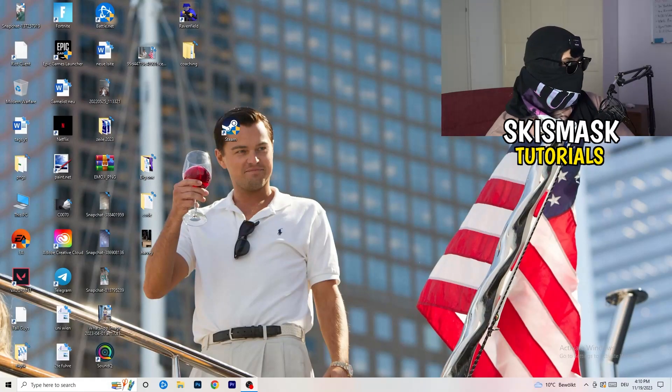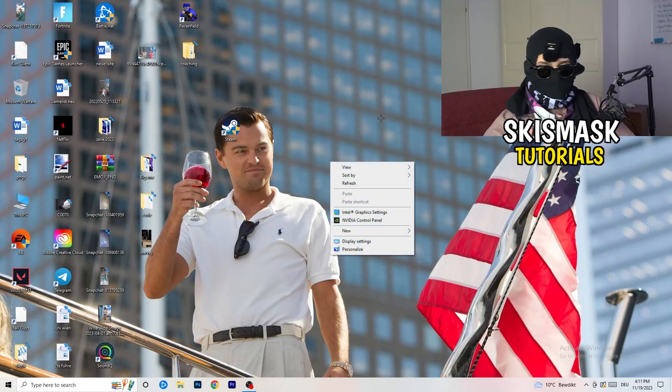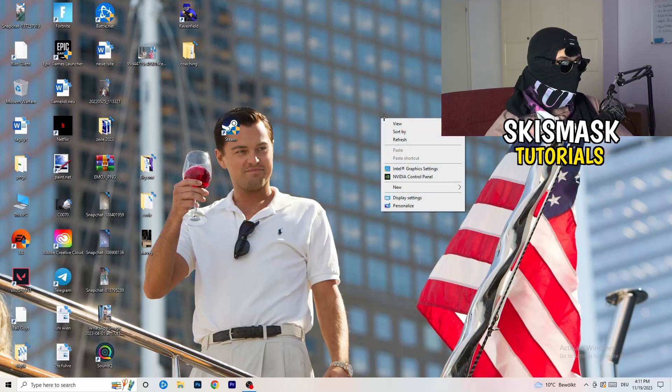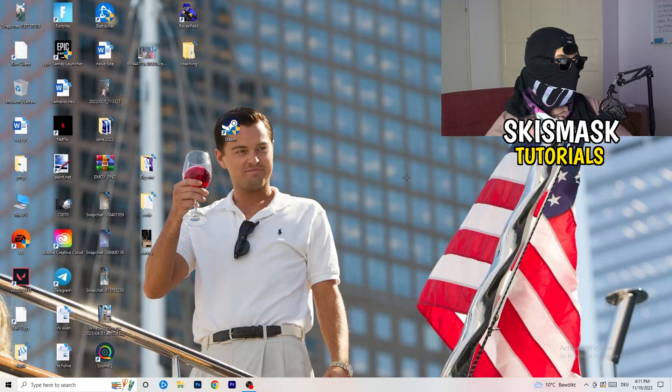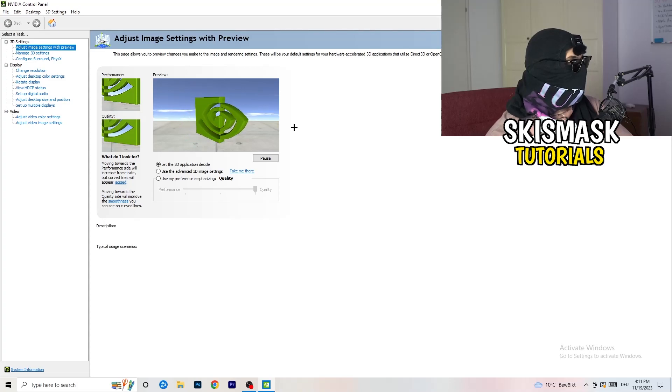The first thing I want you to do is really simple. Go to your NVIDIA panel — right-click onto your monitor and go to NVIDIA Control Panel. Wait till it pops up, and then you're going to go to Adjust Image Settings with Preview.